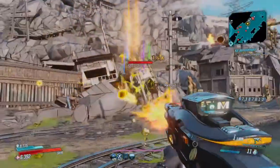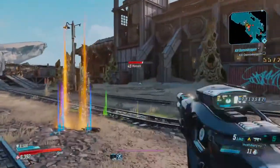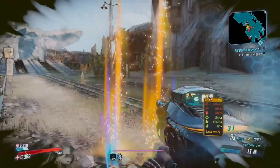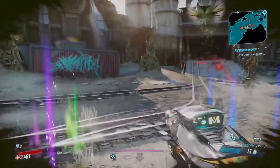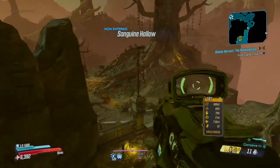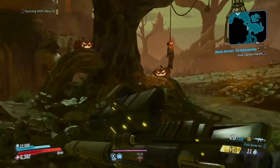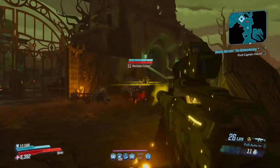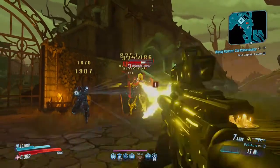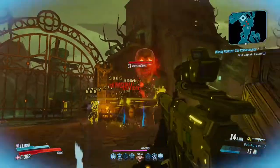For Zane, sentinel damage scale is increased by two percent. Donnybrook, Pocket Full of Grenades, Cool Hand, Violent Violence, and Violent Speed bonuses now stack twice. Fixed Violent Momentum to scale more at higher movement speeds. Best Served Cold radius and damage increased by two percent per level. Confident Confidence increased max weapon damage bonus from 20 percent to 35 percent. Trick of the Light element changed to Cryo and the bonus increased from 18 to 36 percent.